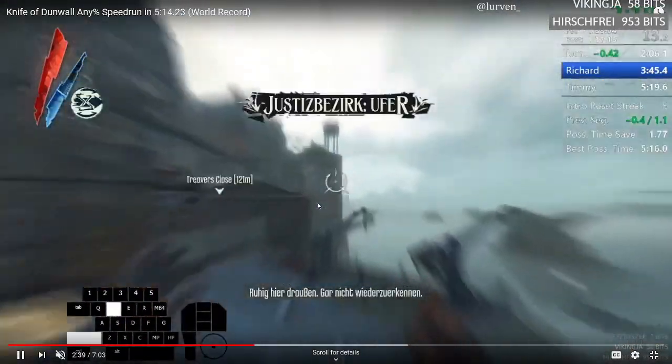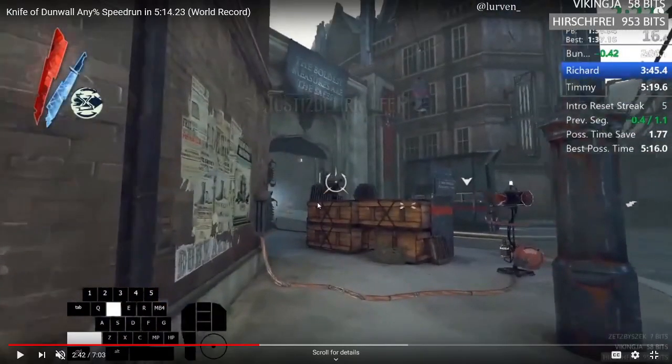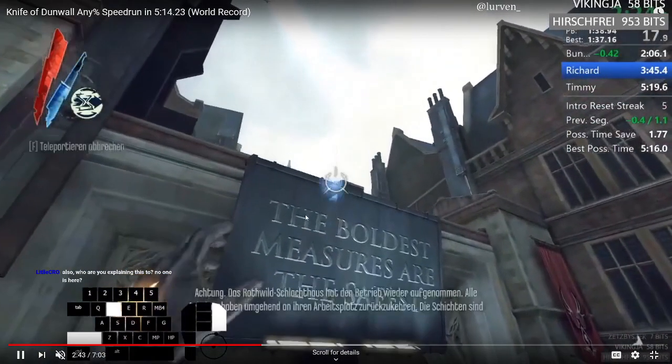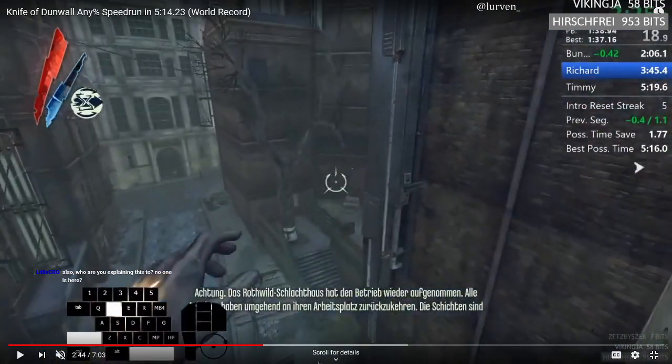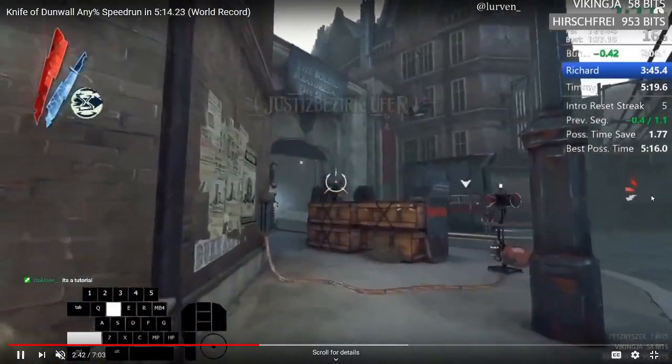If you just blink constantly you will get to this blink right here in a way that you can do a climb-up blink onto that, then turn around, look up, blink so you get a climb-up onto that. This is a live tutorial because I can't be bothered making a full one.